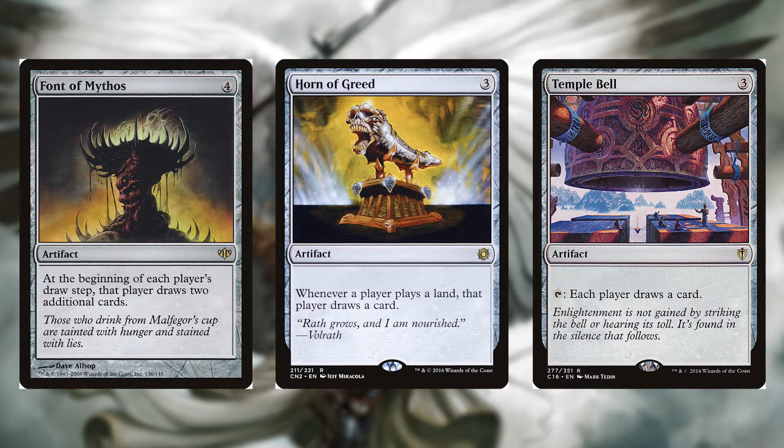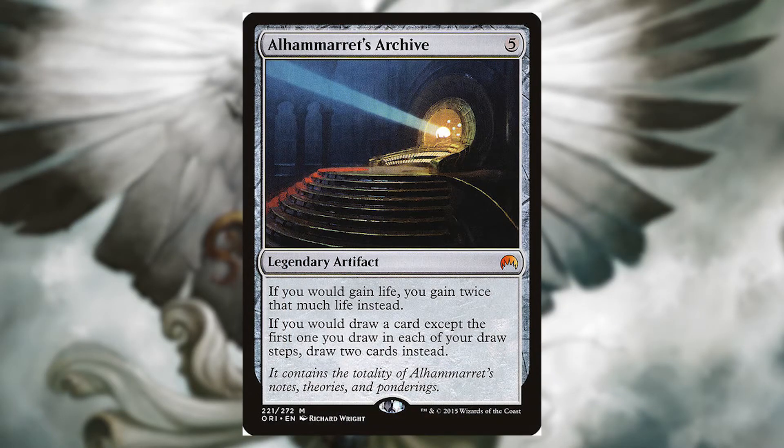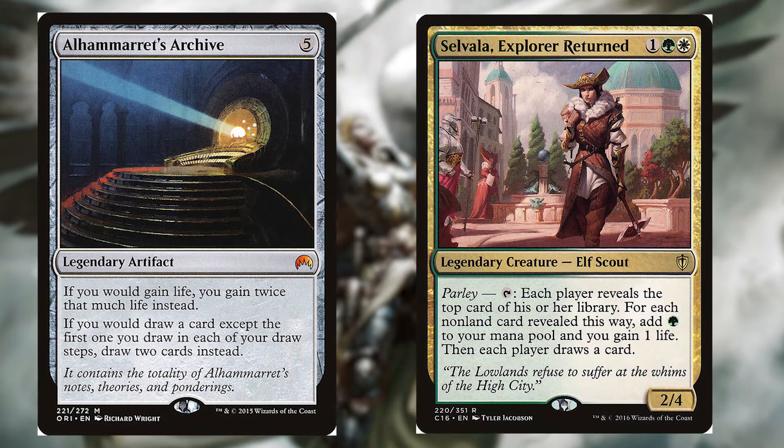Horn of Greed for three colorless — it's an artifact. Whenever a player plays a land, that player draws a card. Tempa Bell for three colorless — it's an artifact. Tap: each player draws a card. Alhammeritz Archive for five colorless — it's a legendary artifact. If you would gain life, you gain twice as much life instead. If you would draw a card except the first one you draw in each of your draw steps, you draw two cards instead. This is an amazing card to be paired with our commander, and we will be reaping all the benefits rather than our opponents.